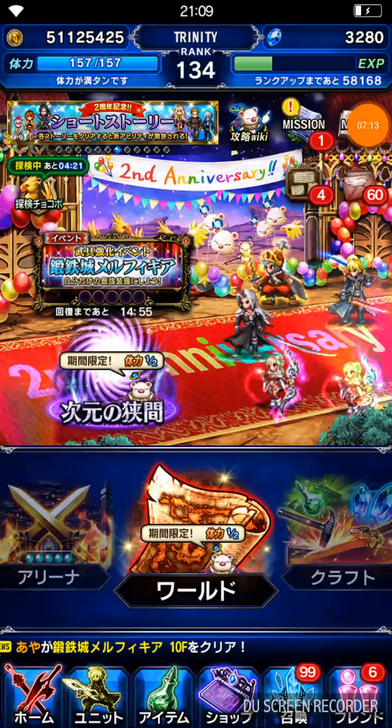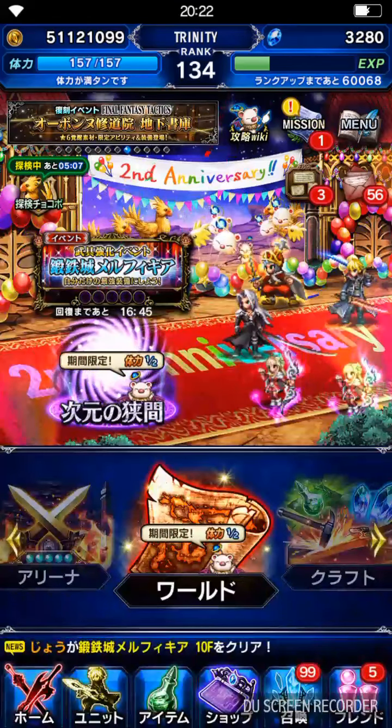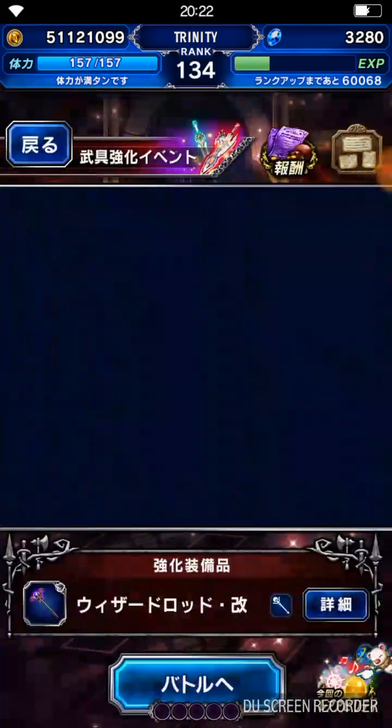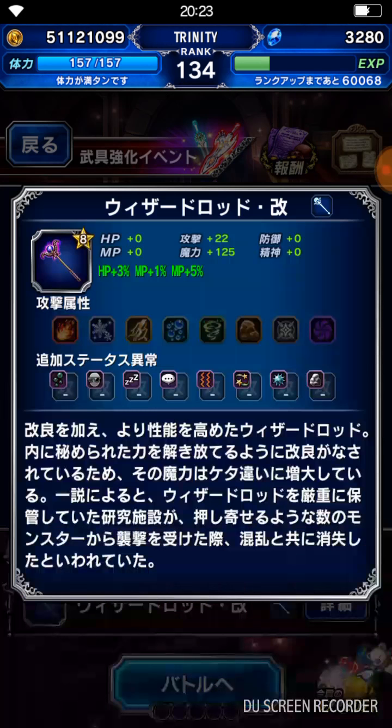Let's move on to the weapon enhancement dungeon event. You can choose whichever weapon you want — in this case I chose the 125 one from the trial, which is really OP, but you can enhance it even further. The green colored text showing HP plus 2%, MP plus 1%, MP plus 5% is the enhancement effect I already got from previous floors.